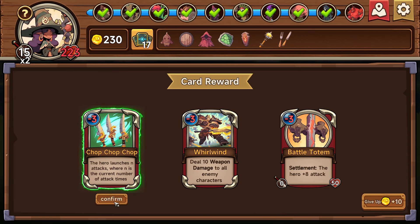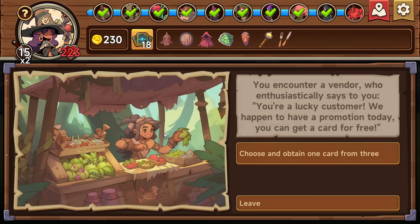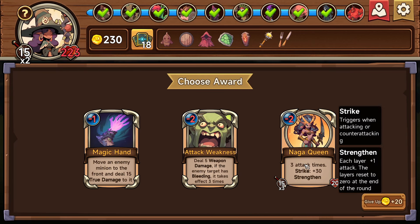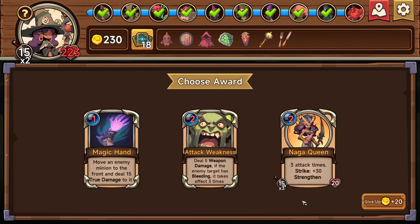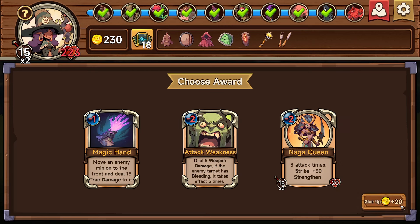Yeah, this works so well — invigorate! That's amazing, good little combo there. So this is actually really good. We're nearly max health. You encounter a vendor who says 'you're my lucky customer — we happen to have a promotion today, you can get a card for free.' Three attack times strike plus 30 strengthen — when attacking or counter-attacking, each layer plus one attack, the layer resets to zero at the end of the round. Move an enemy minion to the front and deal 15 true damage to it. Five weapon damage — if the enemy target is bleeding, takes effect three times.